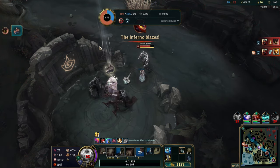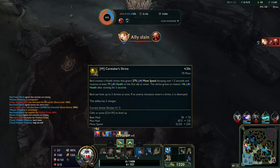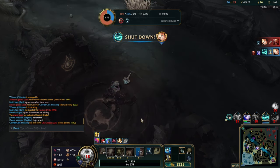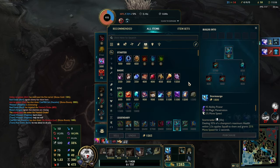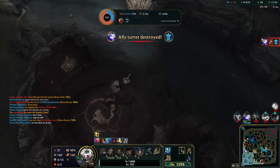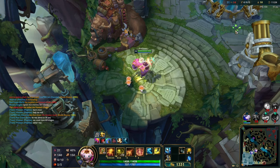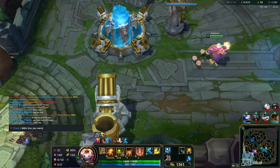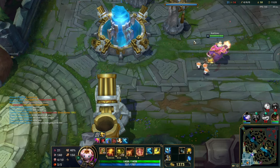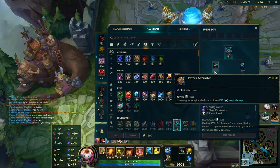I fucked that up. He's going to say something. There it is. What do I say? I'm just going to pretend that it was calculated — I didn't even see him. How was I supposed to know? Besides, dragon was dead before my ult hit. The dragon definitely died before he hit.